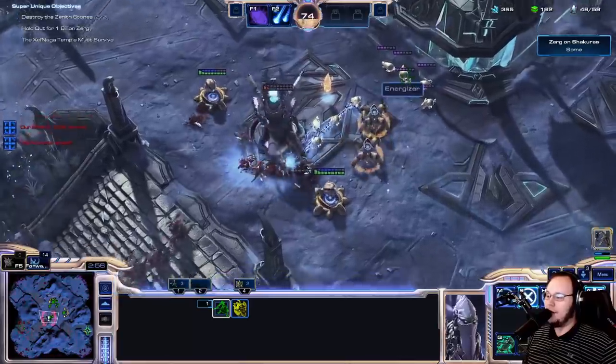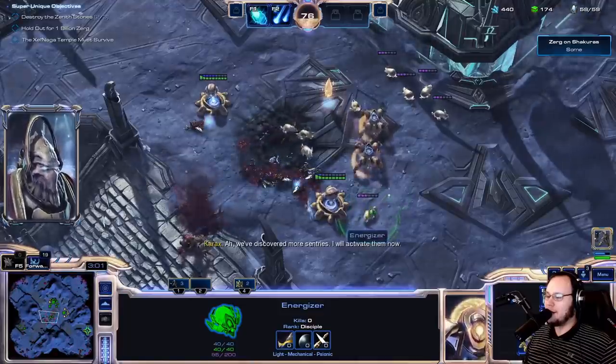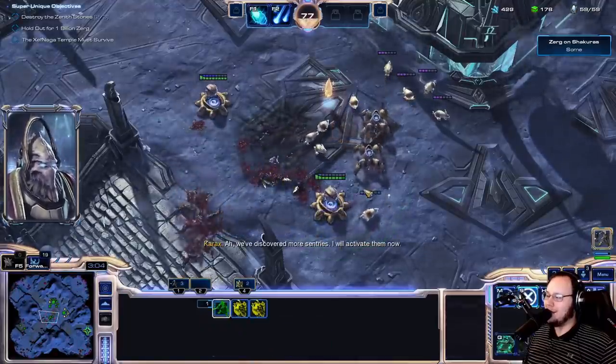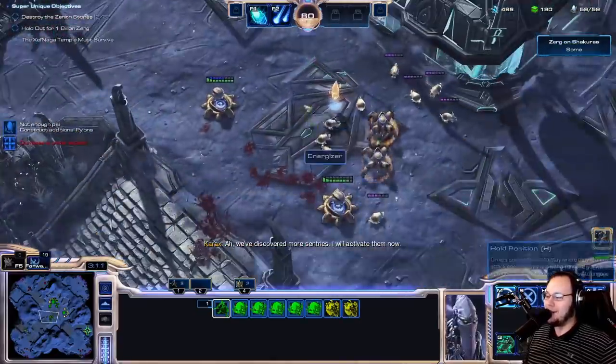Next up is the Energizer, who actually got some of the least suggestions of all of the units in the run. There's just not a whole lot of design space for it, and I think that they did their best. The bunny is cute, but it's not super fun. C tier.